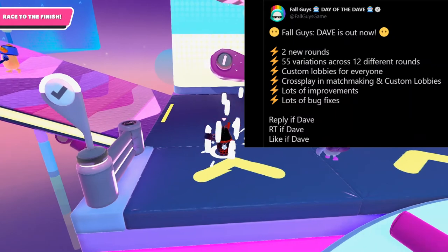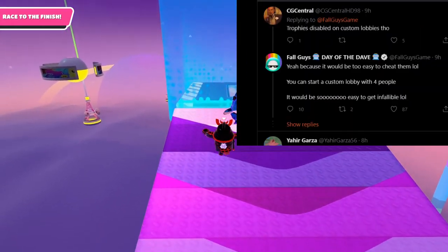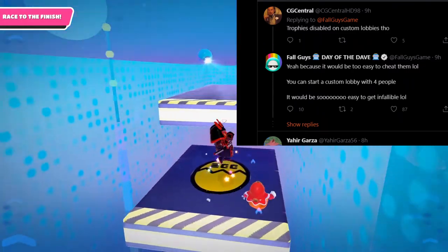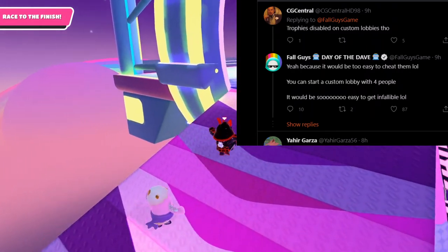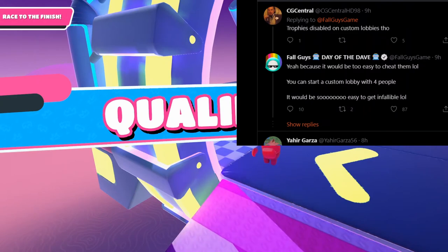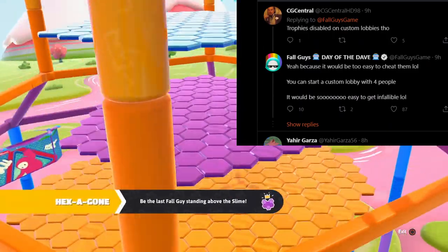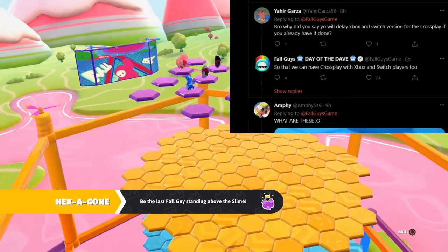For trophy hunters — trophies are disabled in custom lobbies. You will not be able to track your trophies inside of custom lobbies. This is confirmed from the official Fall Guys Twitter: they said it would be too easy to cheat them — you could just start a custom lobby with four people and it would be super easy to get trophies like 'Infallible.'